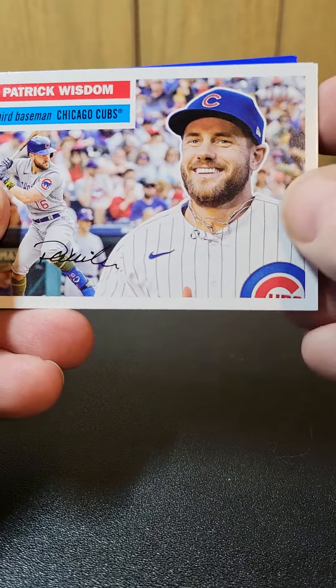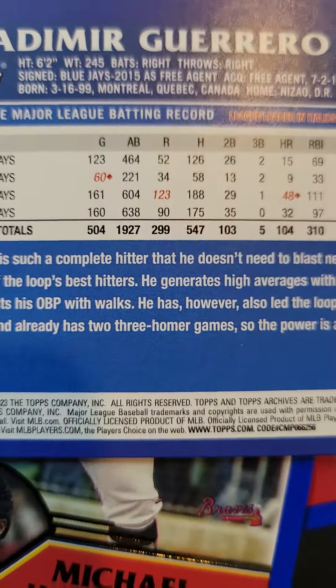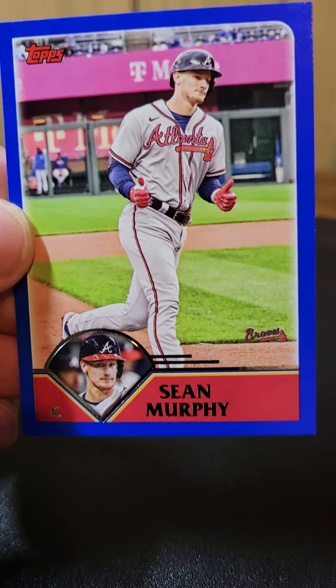And then into the 2003 style, we have Vlad Jr. As we get into the more recent styles, they have the more extended stat blocks out there. And Sean Murphy is going to wrap us up for this pack of 2023 Topps Archive. This has been a pack opening.